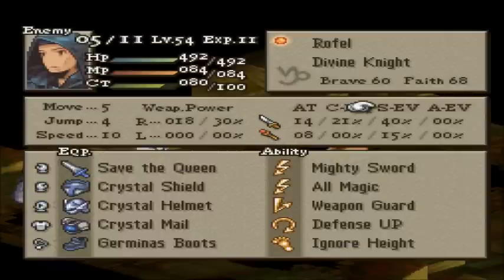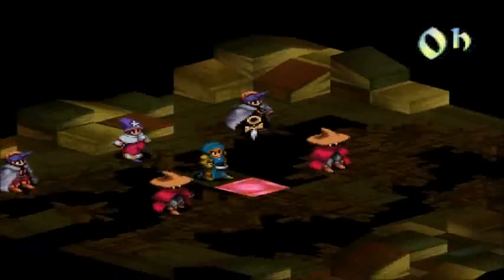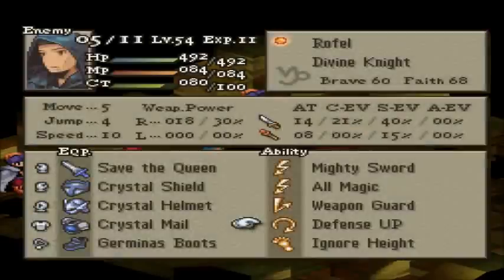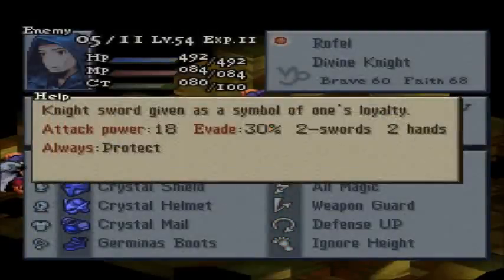He also has Weapon Guard equipped, and he's going to make full use of that if you swing from the front, along with the Crystal Shield and Save the Queen. You're going to have a pretty poor chance of hitting, plus his Class Evade. If you swing from the front with a physical attack, probably not going to have a lot of success. He's got Crystal Equipment, plus one Move and Jump. Thanks to Save the Queen, he also has Protect, so you're doing even less damage.